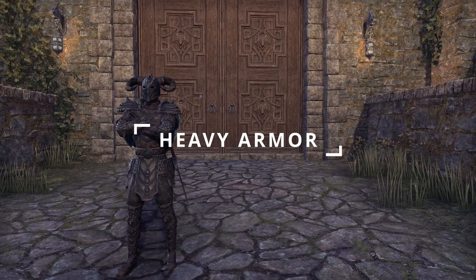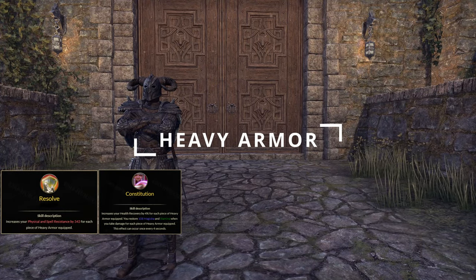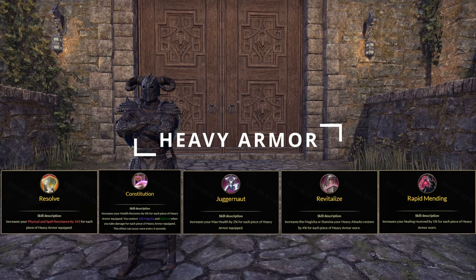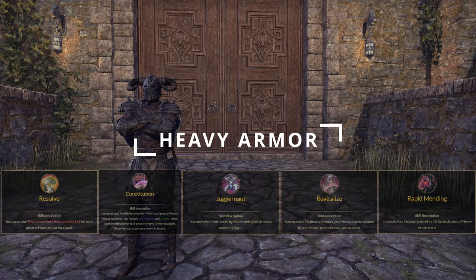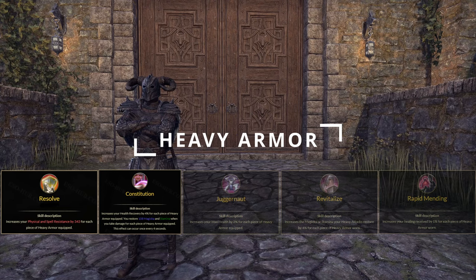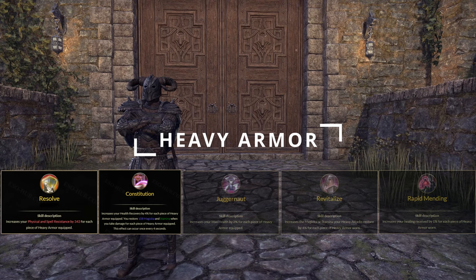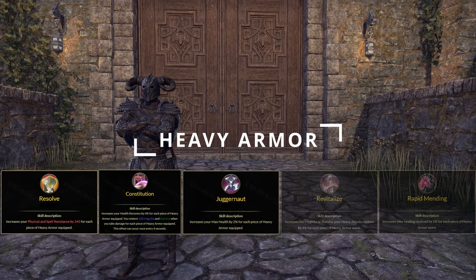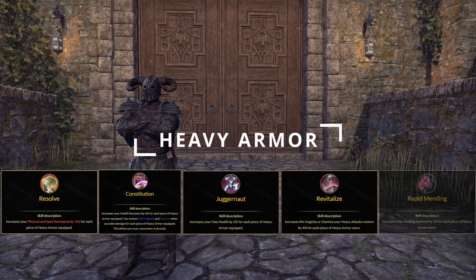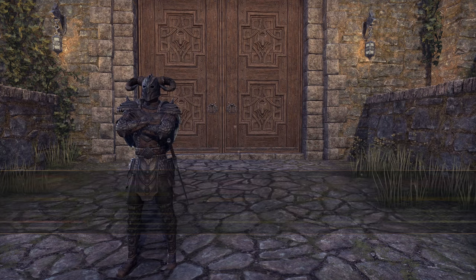In the Heavy Armor skill line, we have Resolve, Constitution, Juggernaut, Revitalize, and Rapid Mending. All of these are critical to the build. Resolve adds Resistance, Constitution adds Health Recovery along with restoring Magicka and Stamina when you take damage. Juggernaut gives you Max Health, Revitalize increases the resources restored after a Heavy Attack, and Rapid Mending increases our Healing Received.